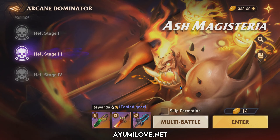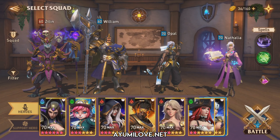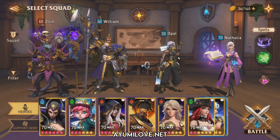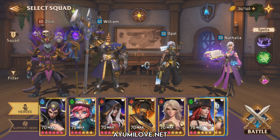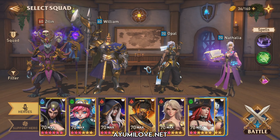To demonstrate the battle, I'll be going through the formation to show you the heroes I use as well as the spells, and walk you through the battle — because the turn sequence and hero turns are really important. The heroes I'm using are Zidlin, William, Opal, and Natalia. Opal and Natalia are my primary damage dealers. Opal is essentially a support hero that deals extra damage whenever allies attack, making her a great joint attacker.